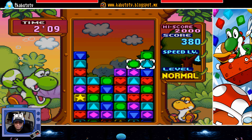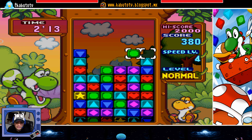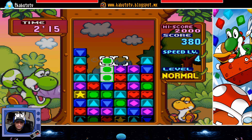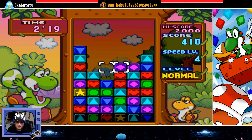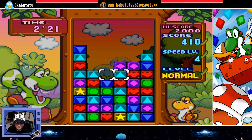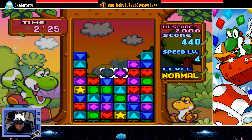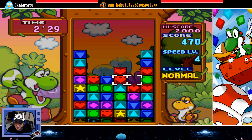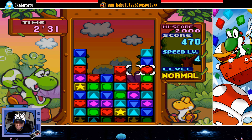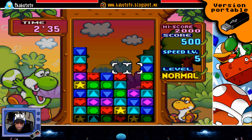Es un juego muy clásico, la jugabilidad es muy clásica, de cualquier Tetris, de cualquier cosa que podrías jugar en el celular. Aquí lo que vamos haciendo es jalando los cuadritos, formando las columnas de tres y las vamos eliminando. Como pueden ver aquí, pues ahí aparece Yoshi en el fondo con un huevito por ahí, y aparecen otros personajes precisamente de la saga de los juegos de Yoshi.